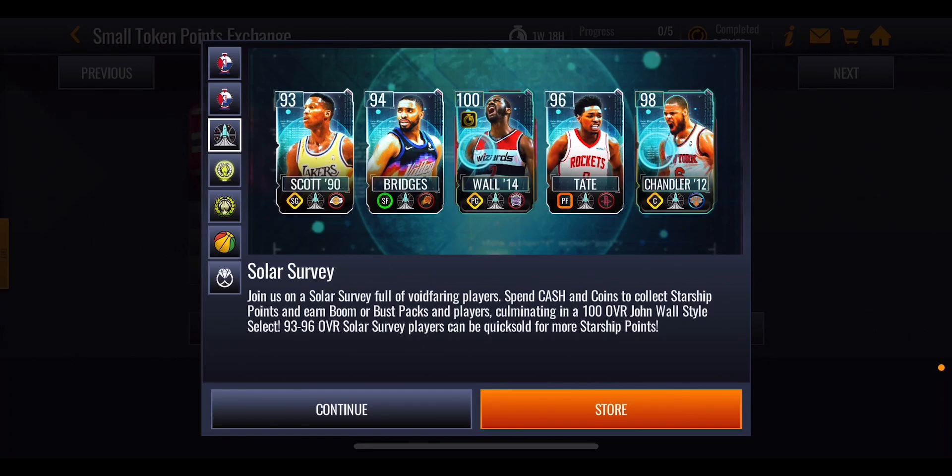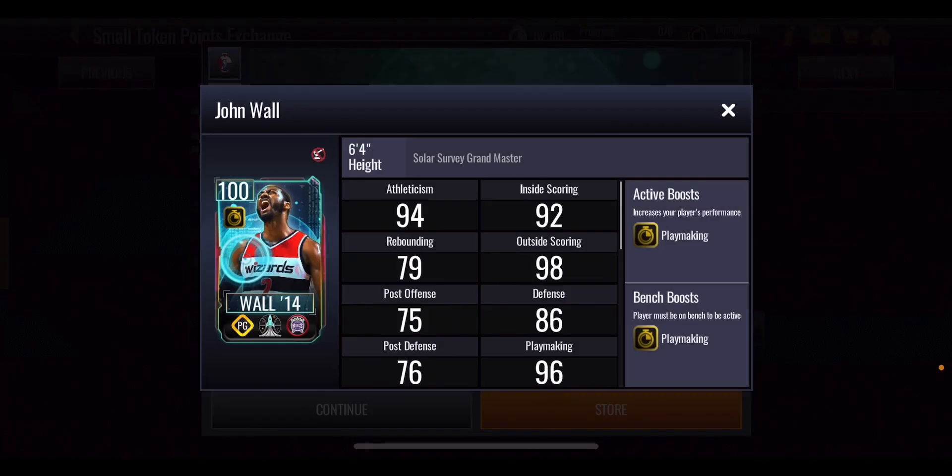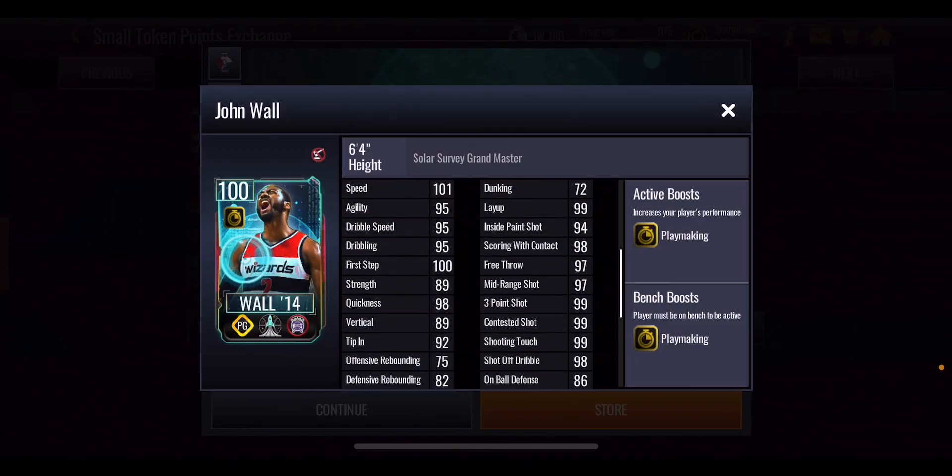We just got a brand new Solar Survey Promo and it's finishing off with this 100 overall John Wall. He is giving out a playmaking boost to your whole team, which does make him a very valuable card — but how can you get him?